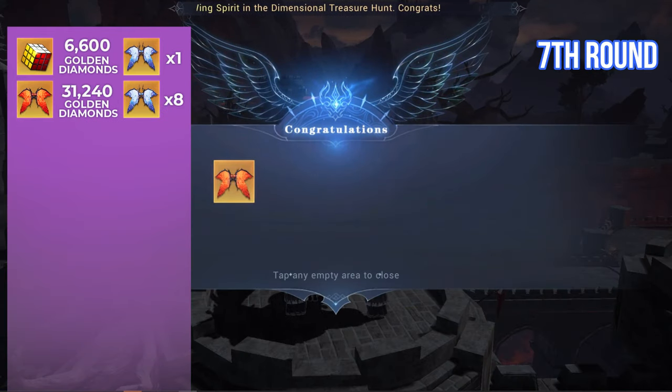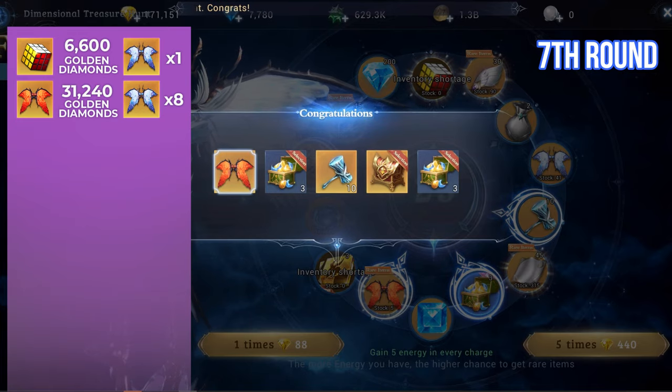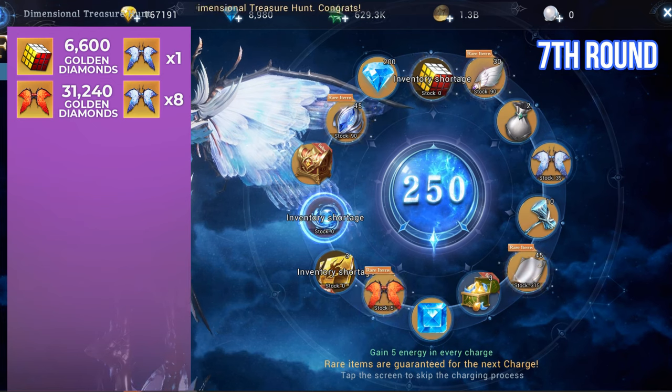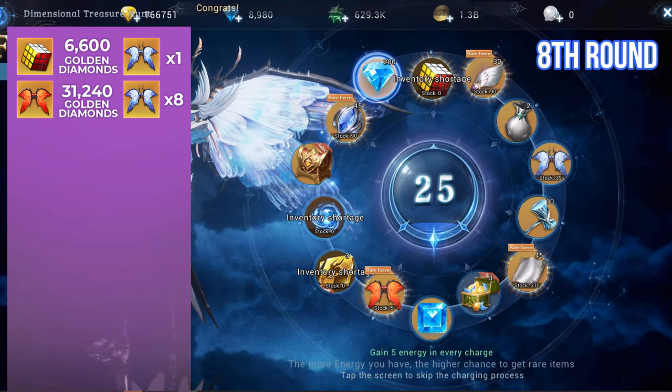After seven rounds of guaranteed rare draws, I got the Scarlet Feather wing. I managed to get eight wing shards in the process. The overall amount spent is 31,240 Golden Diamonds. Let's continue with the draw again.